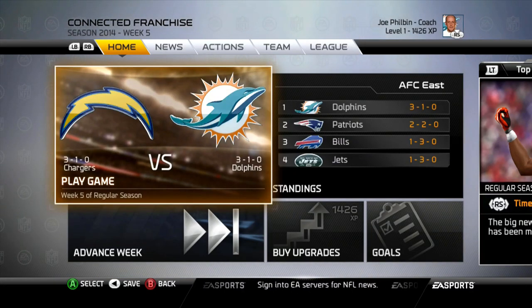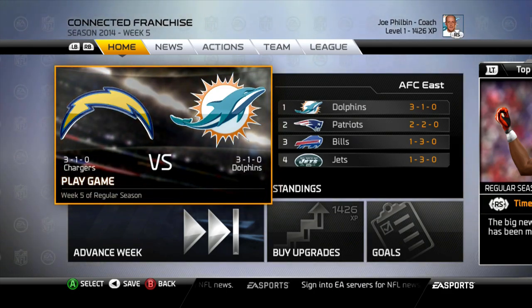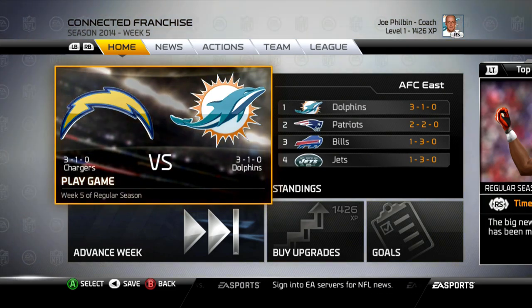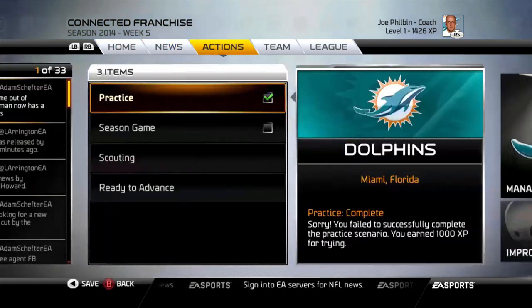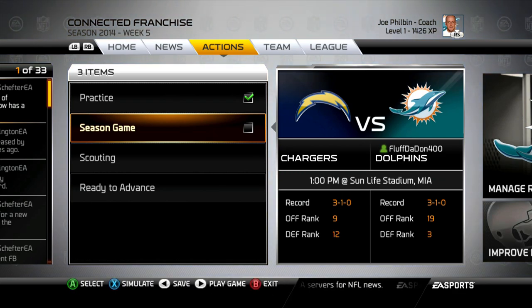What's up MG fam, it's your boy Coach McGrath. I'm back with another episode of the Miami Dolphins rebuild here on Madden 25, using updated rosters and imported draft classes from NCAA 14. We're in week five going up against the San Diego Chargers, who are currently sitting at three and one — same record as us — so it should be a very competitive game.